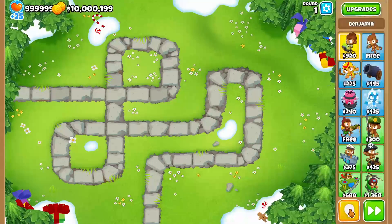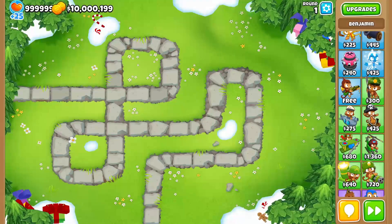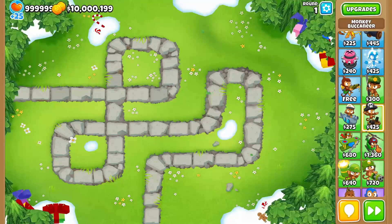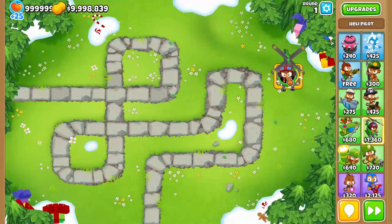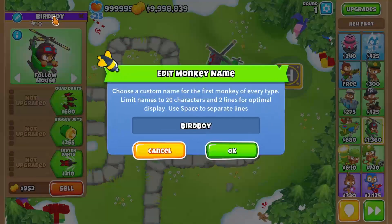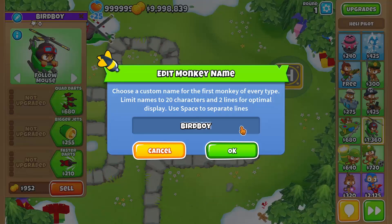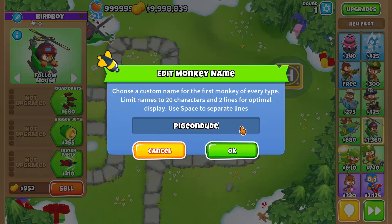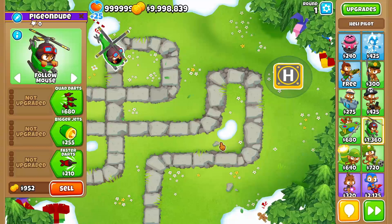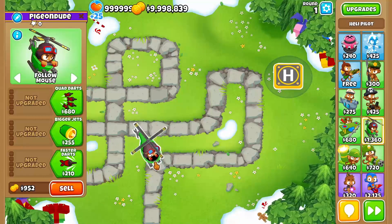Alright, so what we're going to do here — if we want to rename a monkey — we'll place one monkey down here. Now you see, you click here, Edit Monkey Name pops up, and we'll change it from Bird Boy to Pigeon Dude. There you go. Now we click OK. Bam. And that is how you update your monkey names.